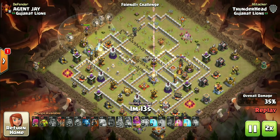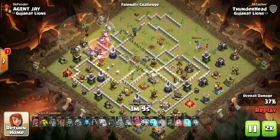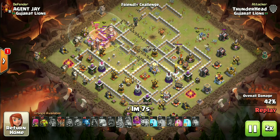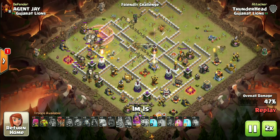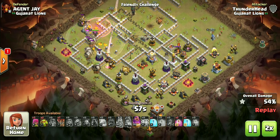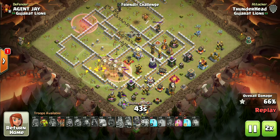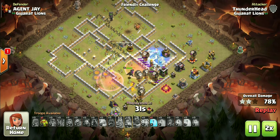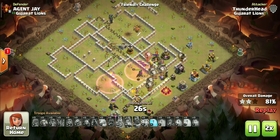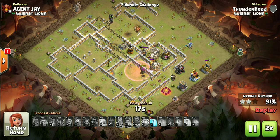Always remember not to deploy all of your balloons at the beginning — save some of them for later. Now pay attention here: there are some defenses on the edge of this base, so I am using the remaining balloons surgically on them. That way the main pack will move together in the core and won't split toward those edge defenses. This takes some practice if you're new to Lavaloon strategy — it took me a lot of time to learn these deployments too. And just like that, the base is absolutely gone.